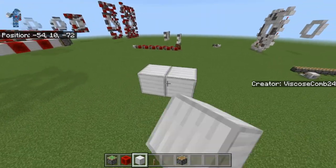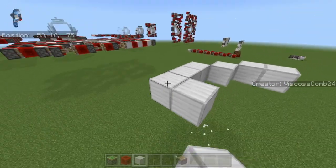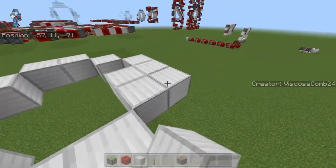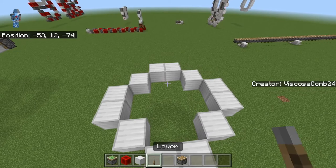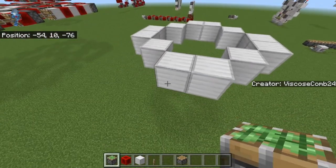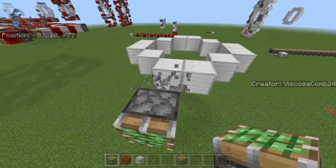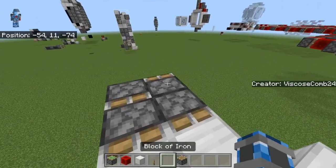Unlike most of my other builds, you're going to want to start off by finding where your door's opening is going to be. If you're doing this as a vertical door, find where you want the hallway to be — it'll have to be in this shape. And if it's a trap door, find where you want the hole to be. Then go over to one of the corners; it doesn't really matter which. These doors will work in all orientations. Put down two sticky pistons, break out that one, and then use the remaining one as a placeholder.